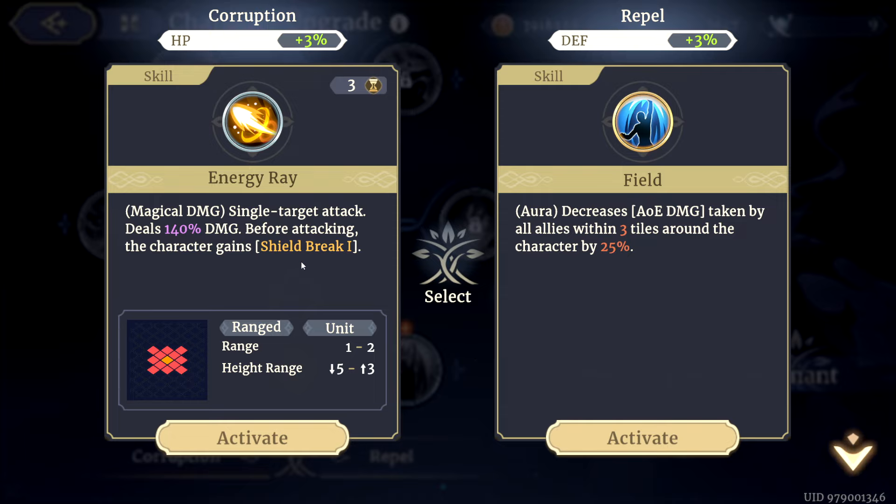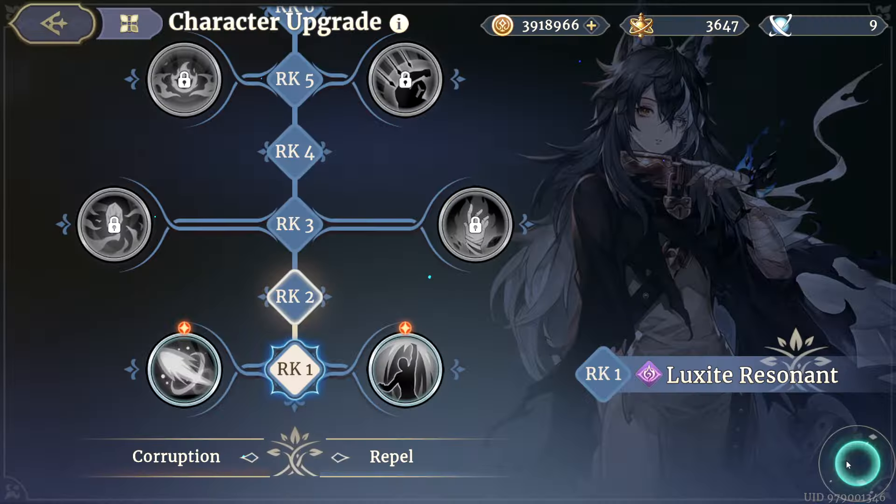Hello there, it is Dream, and today we got super lucky and pulled our girl Momo. So this video is going to be an overview of how I built her, leveled her up, ranked her, and how I plan on using her in the current meta for global. So I hope you guys enjoy, and let's jump right into it.